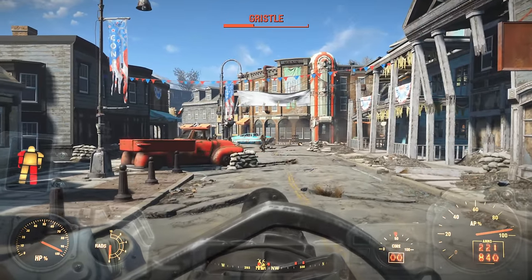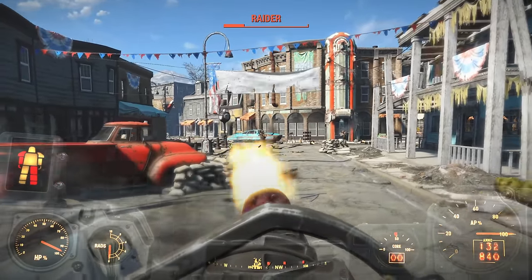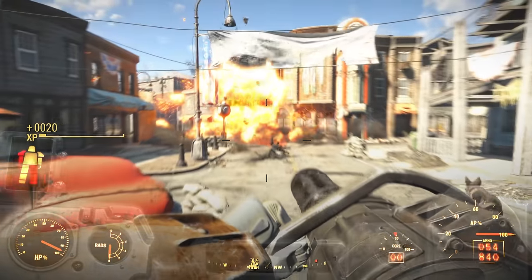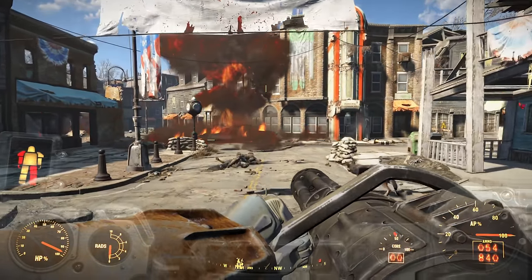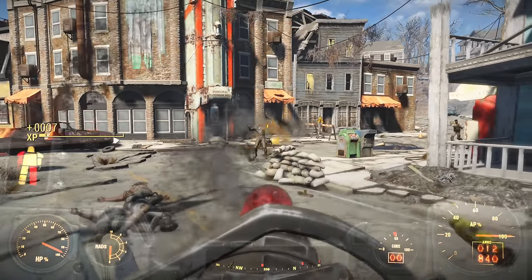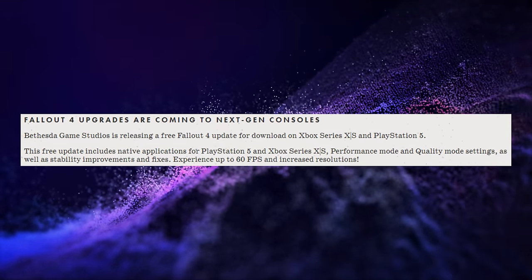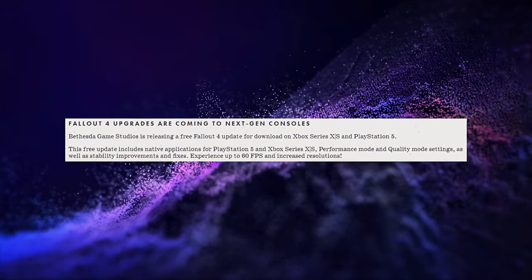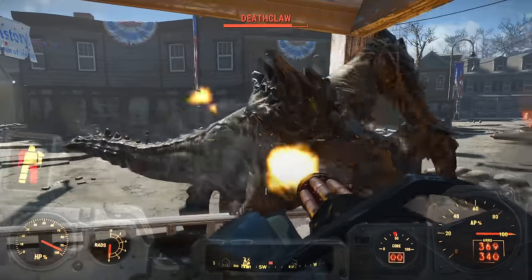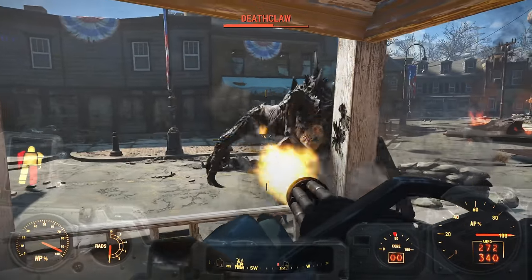The second mode is quality mode, which aims to make the game look as good as possible but at the cost of lower frame rates. It will focus mainly on enhancing graphical details and resolution. In addition, the next-gen update brings overall stability improvements and bug fixes to enhance gameplay fluidity. Players must already own a copy of the game for their respective platform, and the update will be available for download directly on the console.